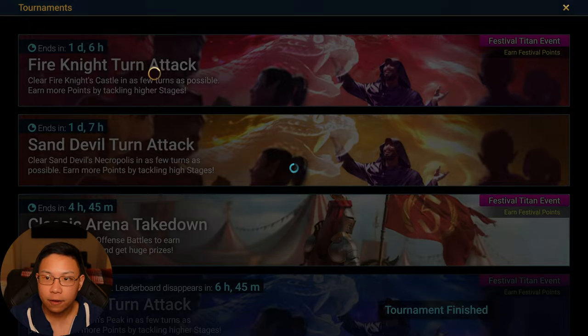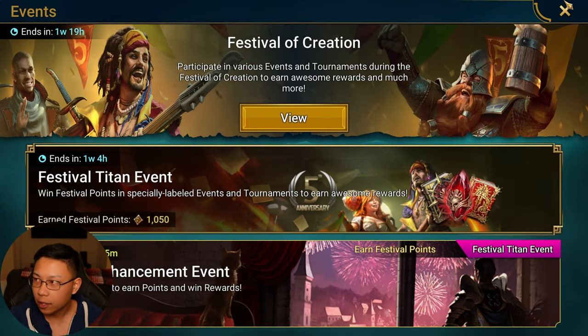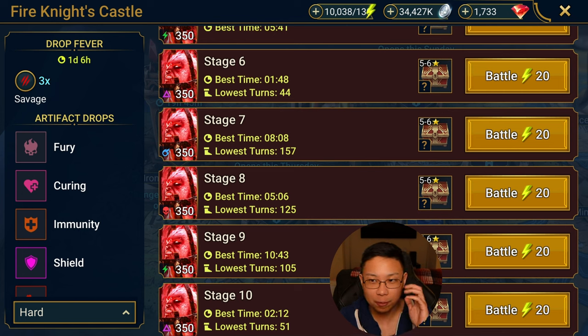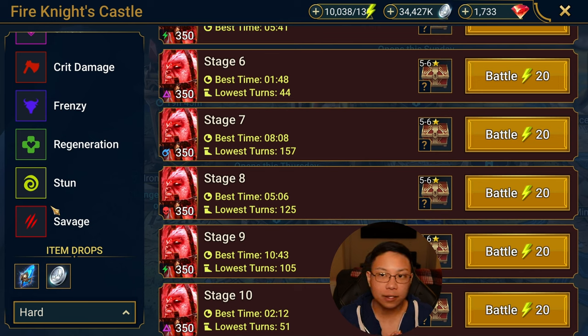Right now we have a Fire Knight turn attack tournament but I don't really care about the tournament itself. What I do care about is the 3x for Savage that's going on right now. Savage is actually one of the best sets I go for in the game. Regen and Savage help me access harder difficulties — for example, Savage allows my nukers to hit really hard or do huge amounts of damage to bosses.